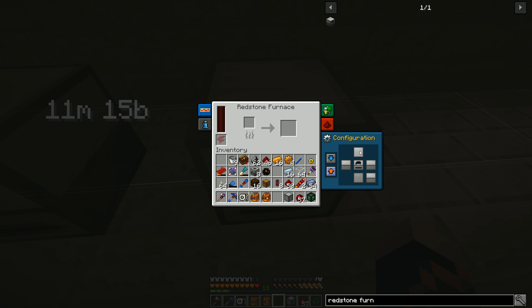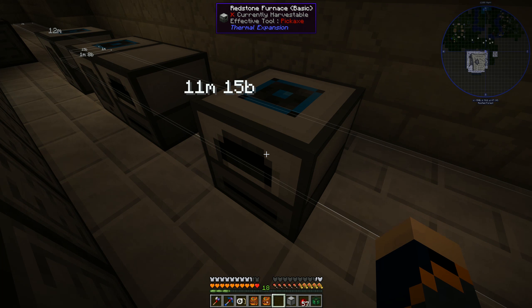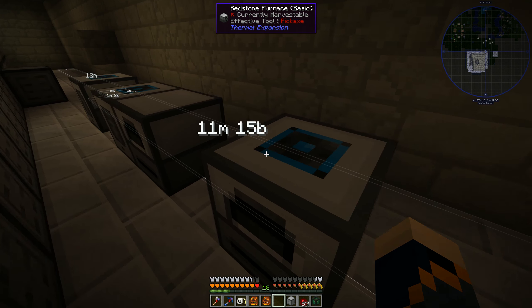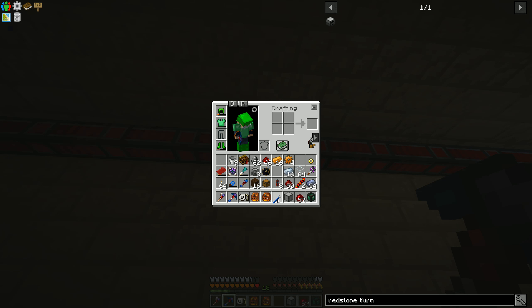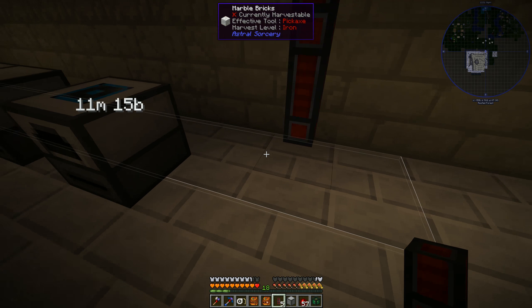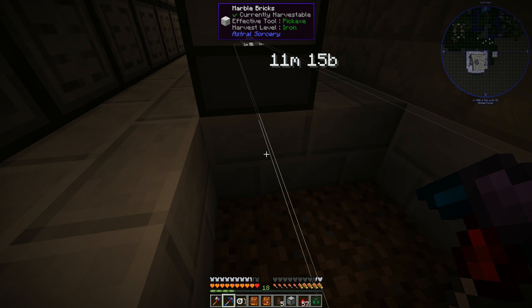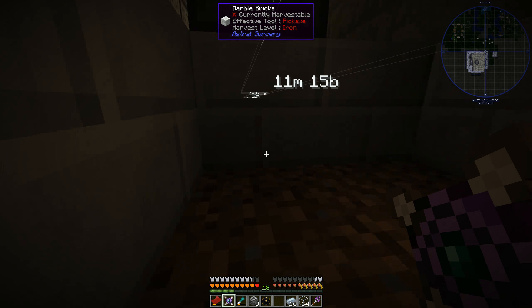Pulverizer, pulverizer, redstone furnace - let's go ahead and do a redstone furnace that will accept from the top and output to the back. I need to run power - where am I going to run power? I could run power underneath - I am going to do a basement eventually. Let's just go ahead and run the ducts down here.